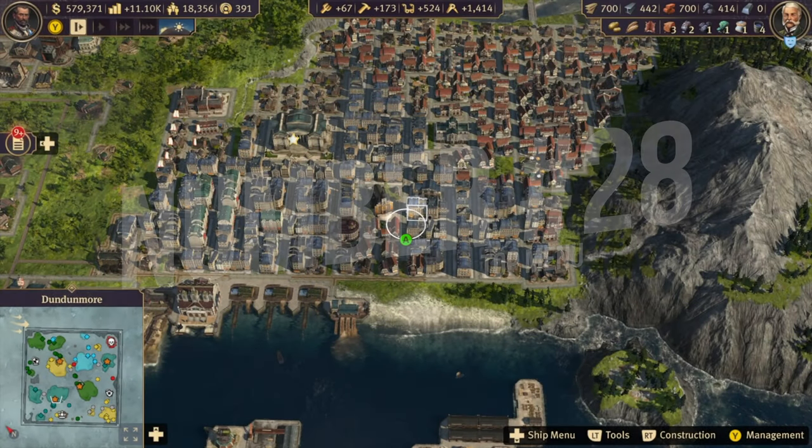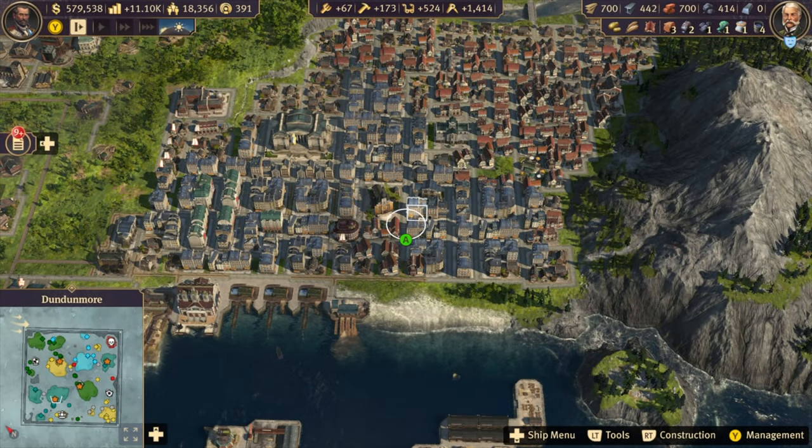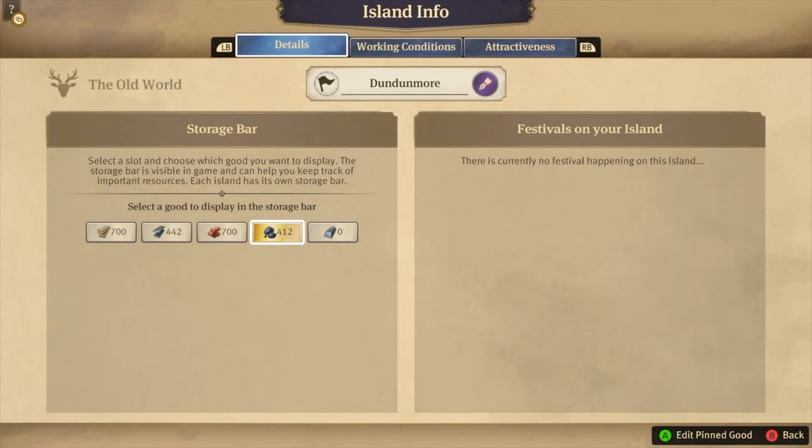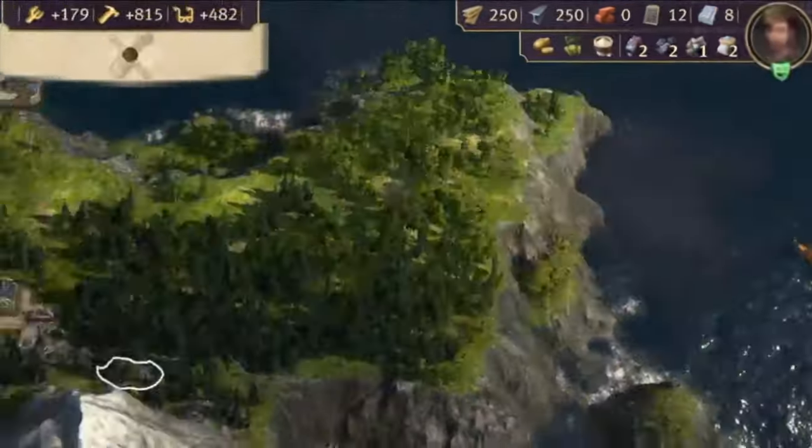Tip 28: You can adjust the resources you'll see at the top menus. This can be handy to have a quick look at all the most essential resources, or specific ones if you're on a production island. You can choose these per island too.